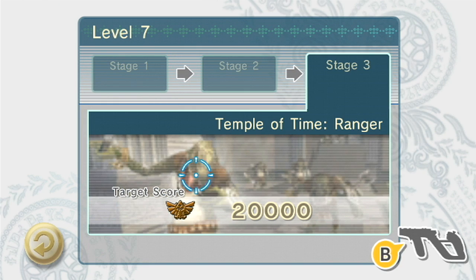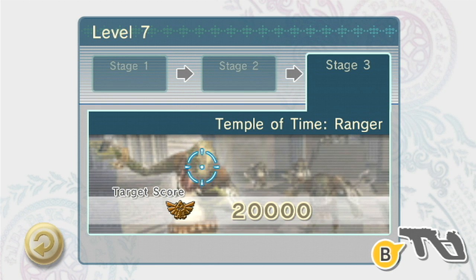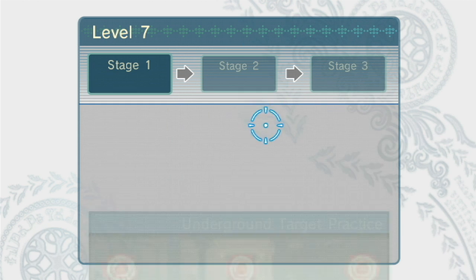So we'll start off with Underground Target Practice which will be in Arbiter's Grounds, then City in the Sky Defender, and we'll end off with Temple of Time Ranger. I am excited for that — I love all the Ranger ones. Alright, here we go.